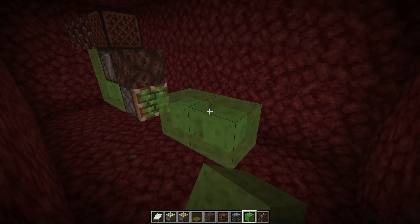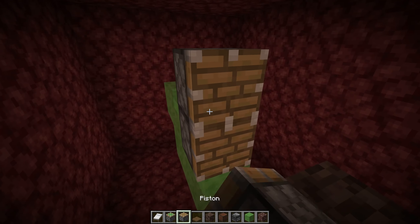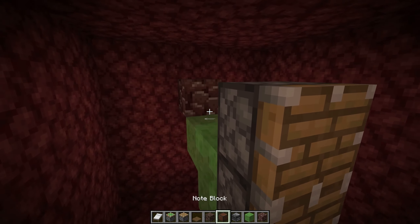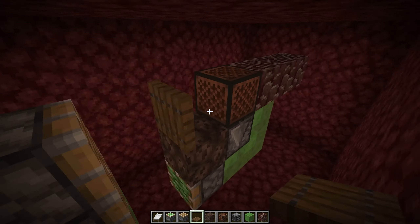Then the next thing you want to do is put a shape just like this — it's like a Tetris shape. And then two pistons, just like so. Then you're going to want to have a block facing into that, so now that'll push. And then the last thing you want to do is put a trap door right there. So now it's actually completed.